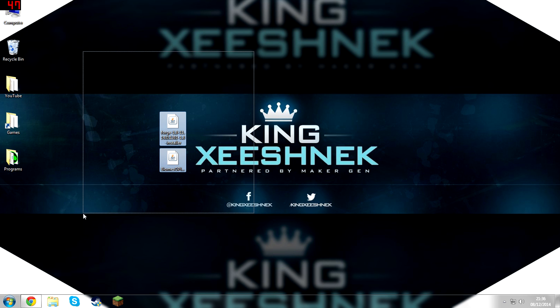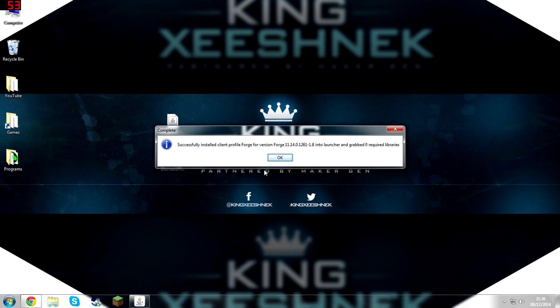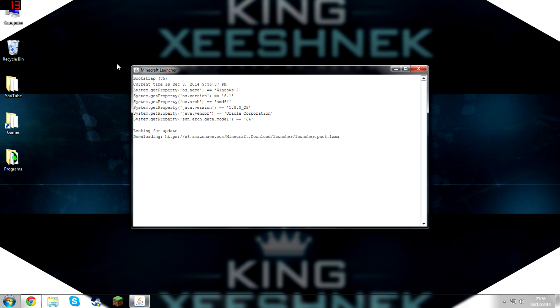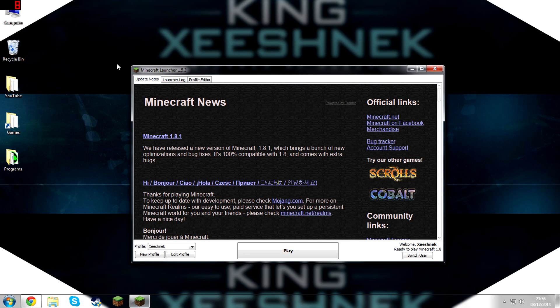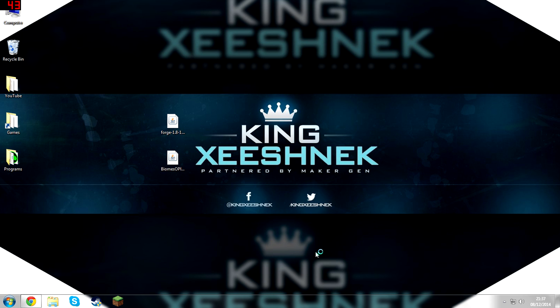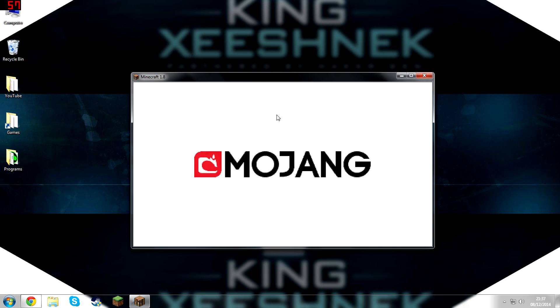Once you've downloaded both mods, drag them onto your desktop so you can access them, and open up Forge. Then make sure you've selected Install Client and hit OK. This has now created a new profile in your Minecraft launcher. So when we open up Minecraft, you're going to want to select the profile Forge and then hit play.